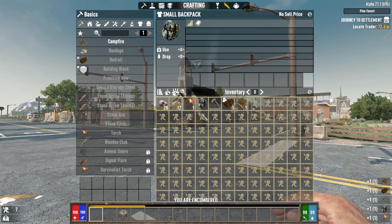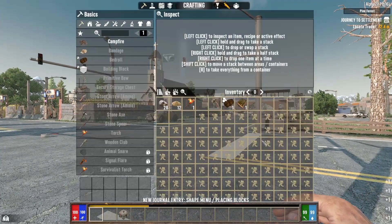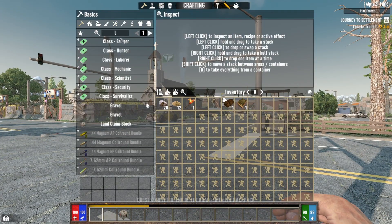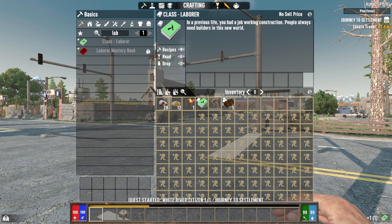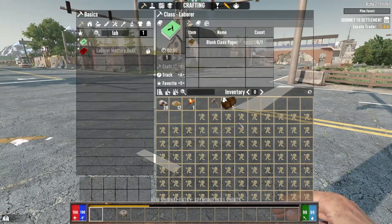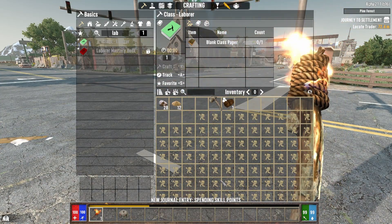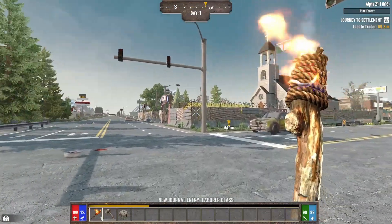Let's get this first part going and keep going over all of our settings. We'll put our backpack on. As for the class, I'm pretty sure I'm going to go Laborer - it's my normal starting class that I like. We get the crafting things and all the other good stuff to go along with it.